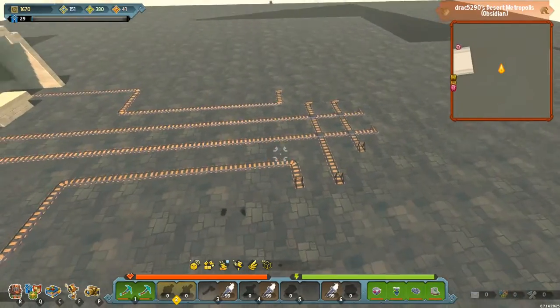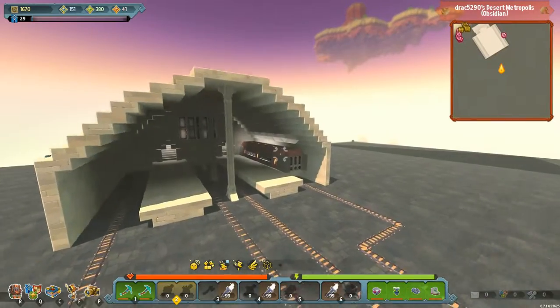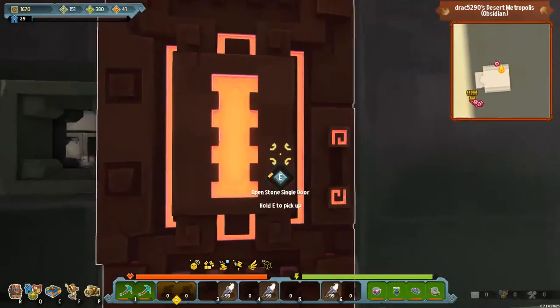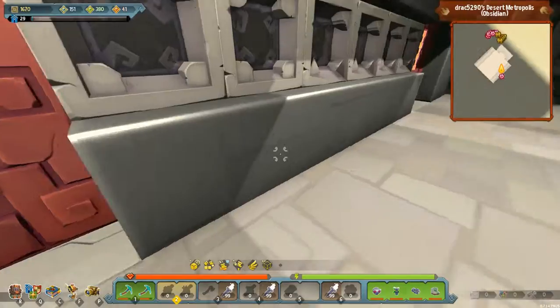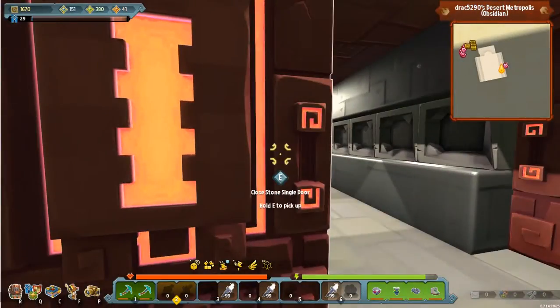We've added in the rails that link the station down through to the middle here. I've also added in a little bit of lighting over here on the train, which means that when you go into the train, the train is actually well lit and it looks really good. So that's where we're at. Now what I want to do is go in here and add in some seating and the like as well.